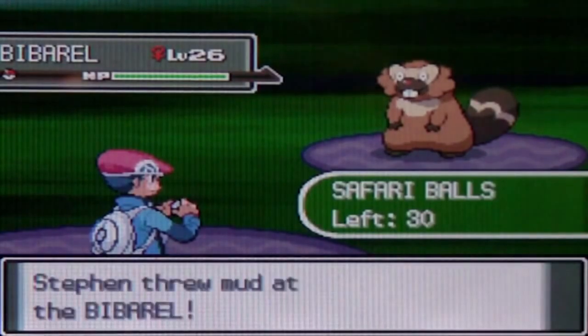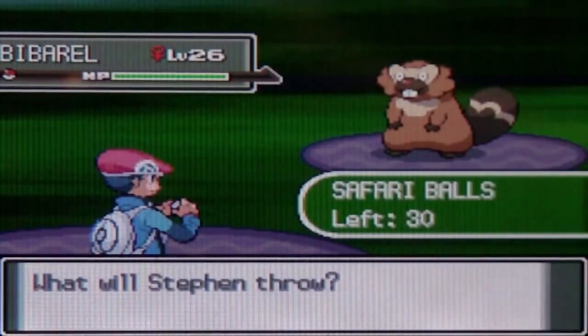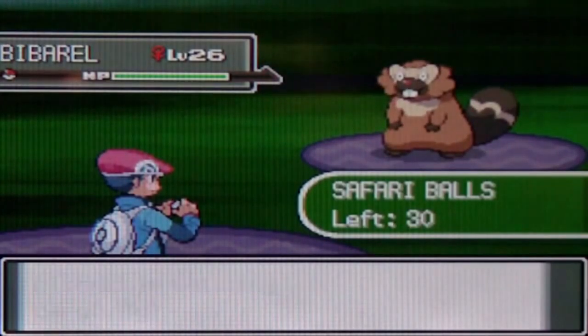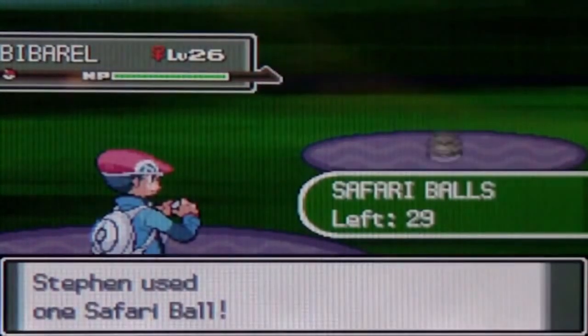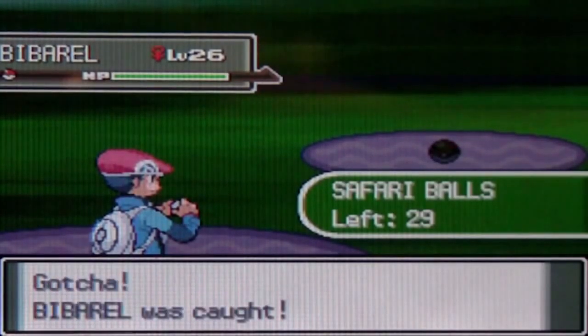Let's throw mud at this Beedrill. Chuck mud right at its arm — it's angry, but it's watching carefully. Now we're gonna be nice to it and throw some bait. It honestly looks like a snowball — there is no snow in the Great Marsh. Now we're gonna throw a ball at it. If that combo works, that's lucky. Most of the combinations in my experience are really just luck-based. One, two, three — boom! That combo worked that one time.